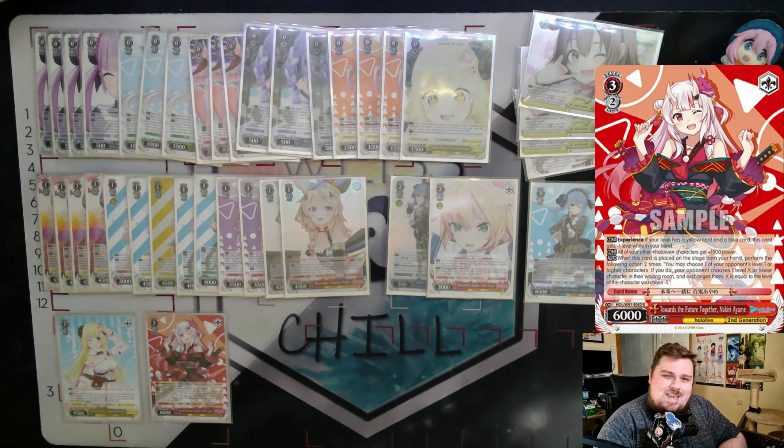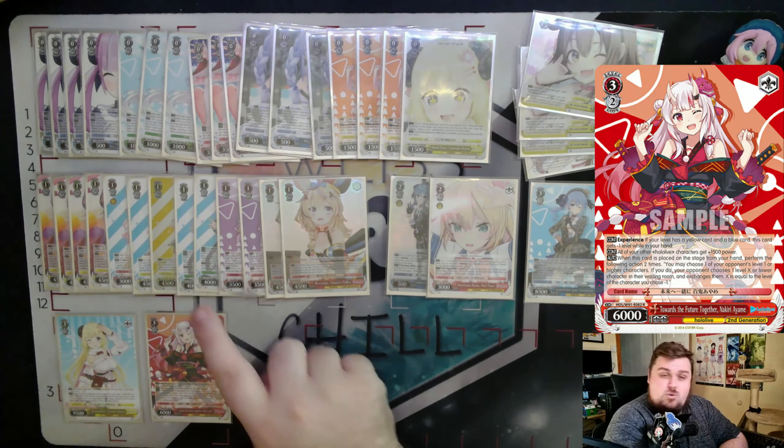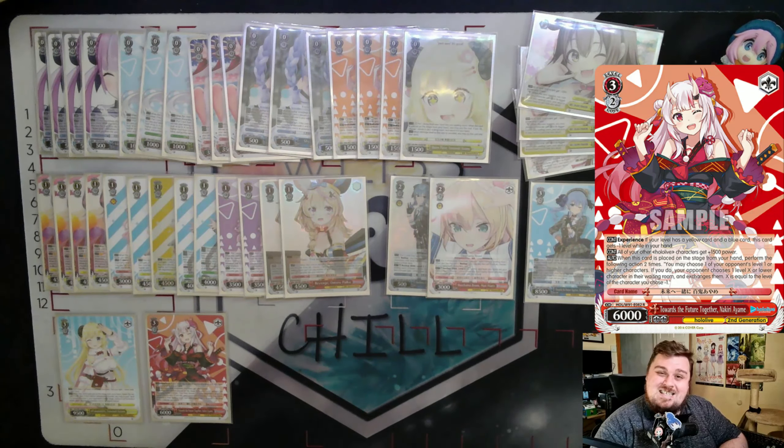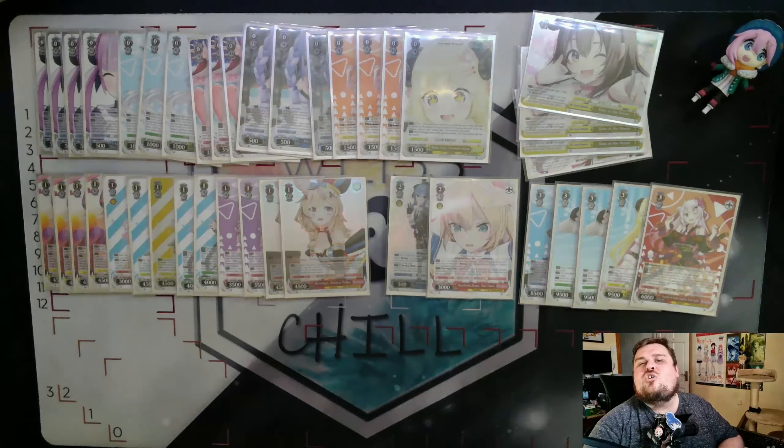Going back to the Water May, the reveal condition isn't too bad in this deck because you have the Roboco-san and other cards that let you check the top card, so if it misses you know it isn't the character you need. You've got good ways of checking the top card, making the Water May pretty consistent — though there is always some risk.